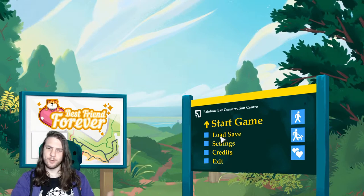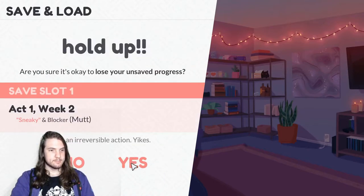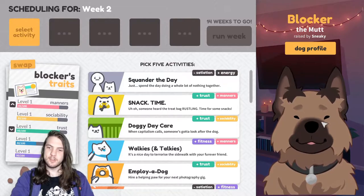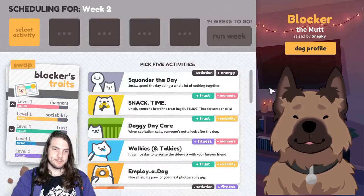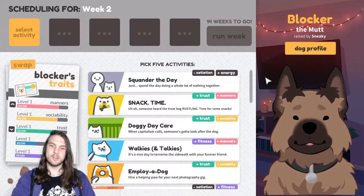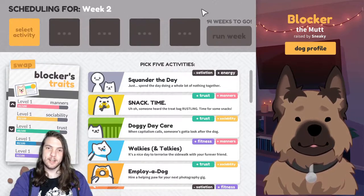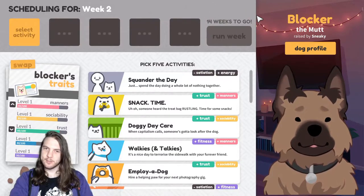I've got a save that gets through all of the tutorial stuff and we can get into the game and I can tell you what it's about. The way the game works is that you've adopted a dog — I've taken this mutt here, his name is Blocker. Because you're a first time dog owner and you've just moved to this town, they don't know much about you. So you've enrolled into a dog training program, the Pup Academy, and you need to prove to them that you have what it takes to raise the dog.